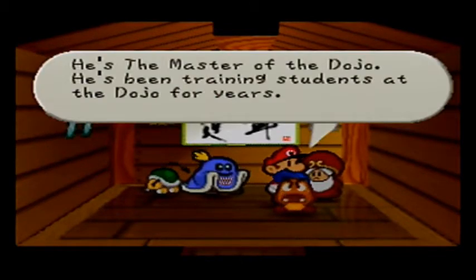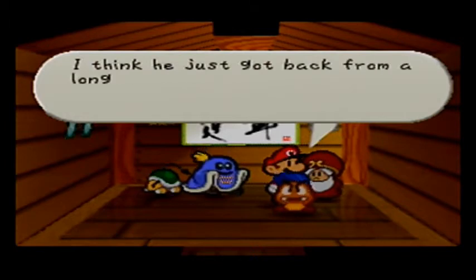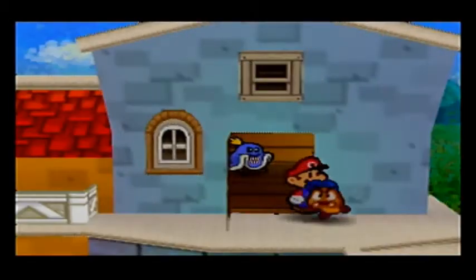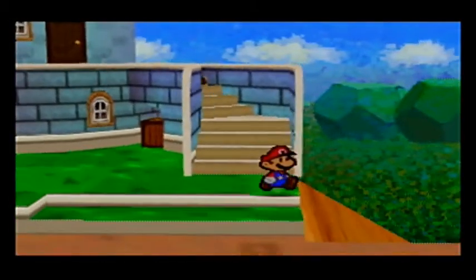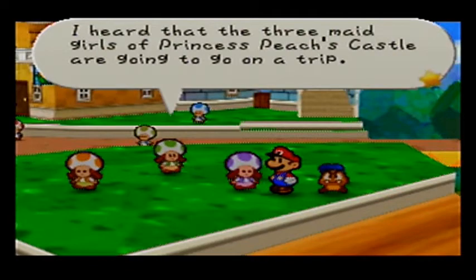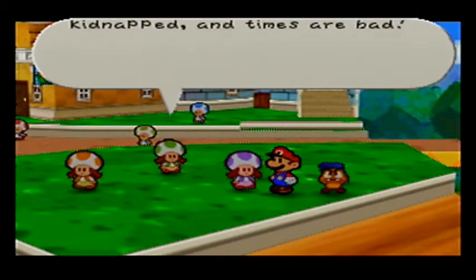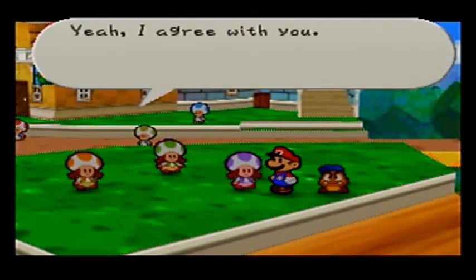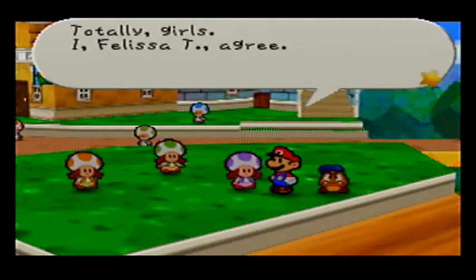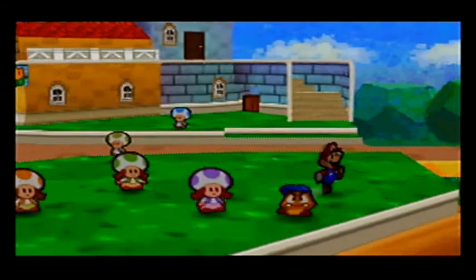He's the master of the dojo — he's been training students for years. My grandpa told me he's incredibly strong. I think he just got back from a long journey where he trained with fighters stronger than he is. The master actually is quite strong — you fight him; he's a bonus boss. It's the Tone Sisters. I heard the maid girls in Princess Peach's castle are going on a trip. I guess they don't have work, but really the princess was kidnapped and times are bad. What on earth are those maids thinking? Going on a trip during a situation like this? I, Felicity, agree — I think they should think especially hard about which souvenirs to buy.